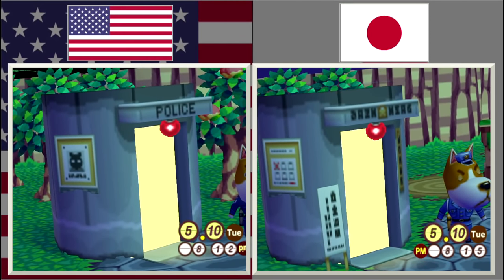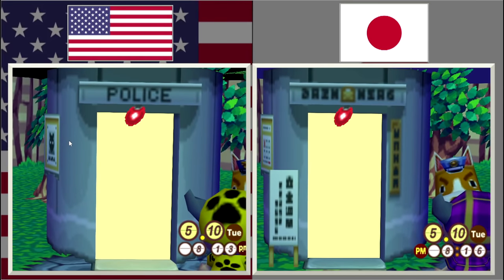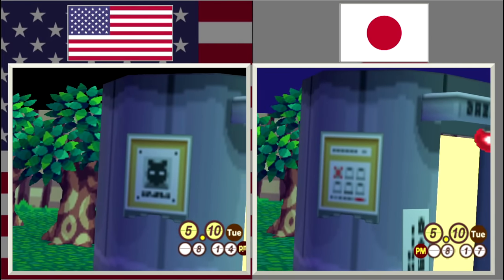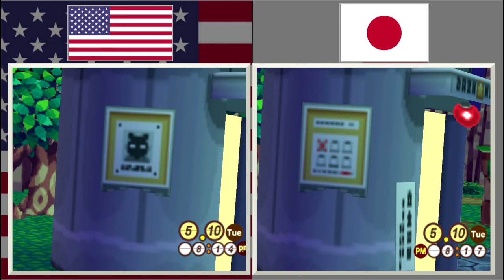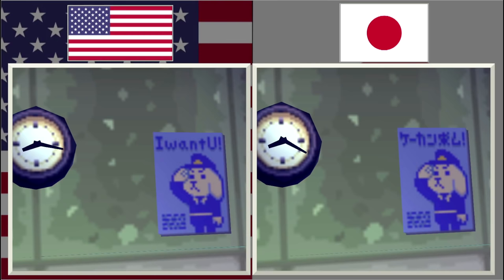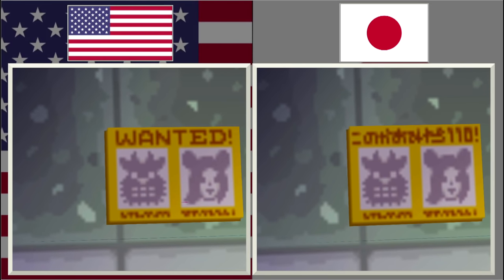Next up is the police station, and there's a lot to talk about here. The sign right above the doorframe in the Japanese version has a little star symbol, but in the US version it clearly says 'police.' There's also a lot more signage in the Japanese version — a yellow sign on the right of the building, a white sign picketed into the ground, and a sign on the side of the building. The US version has like a wanted poster, but the Japanese version seems to have some sort of weekly calendar. On the inside, for the US there's a little dog in a uniform that says 'I want you,' while the Japanese version says 'the police need help.' There's also a sign on the left that says 'wanted' in the US, but in the Japanese version it seems to say something along the lines of 'wanted for 110' — probably signifying bells.